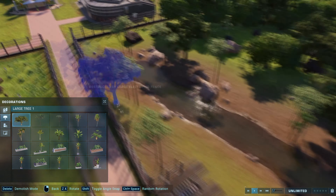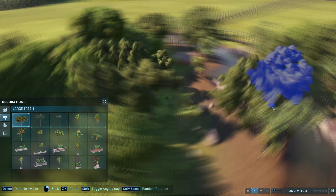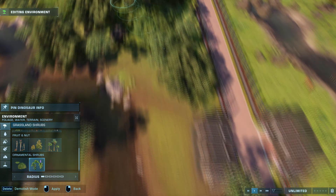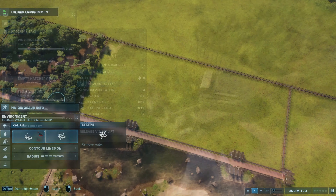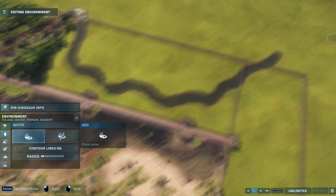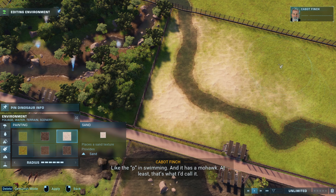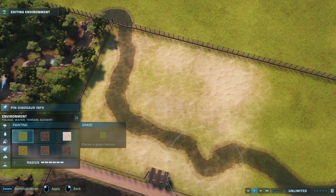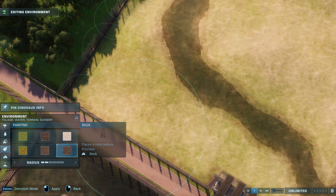I'm using tree number two and tree number three, as well as the regular trees, but I didn't want the forest to be so dense by the creek's edges. That's why I'm using just a few of these individually placeable trees to create some space so you can see the dinosaurs from the viewing gallery. I'm adding some shrubs as well.